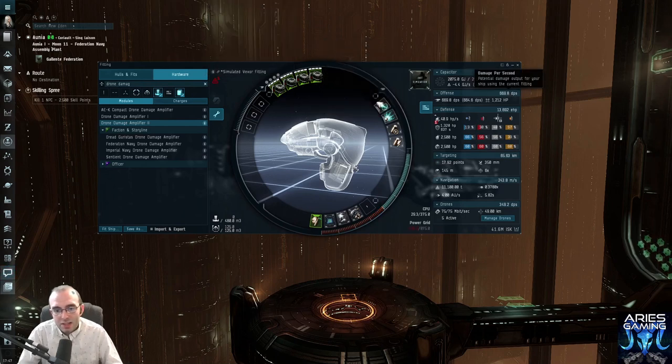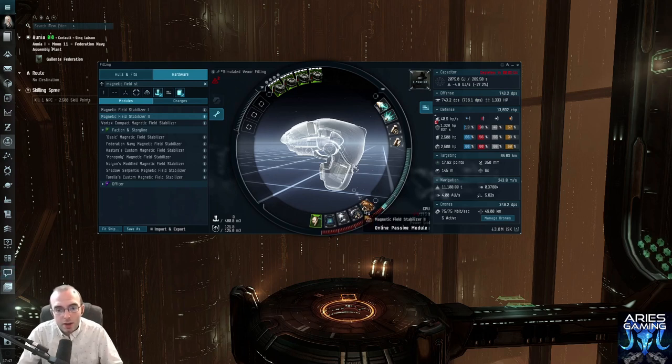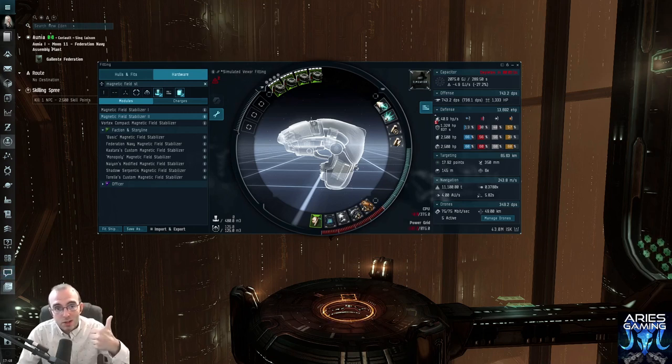With Void loaded I'm seeing 670 DPS from my blasters — that's impressive. Let me try shift-clicking a second drone damage amplifier: I go up to 732 DPS. What if I use a magnetic field stabilizer instead of the second DDA? I go up to 743. So damage-wise it's better to have one DDA and one magstab. But in practice, with two DDAs maybe your drones deal damage more consistently while you're flying to new targets and your blasters aren't always applying perfectly. I'm going to say two DDAs is probably the best choice here.